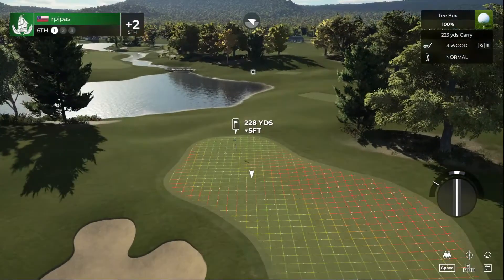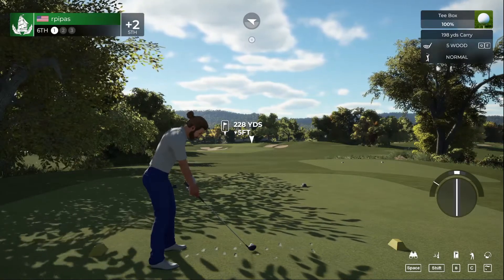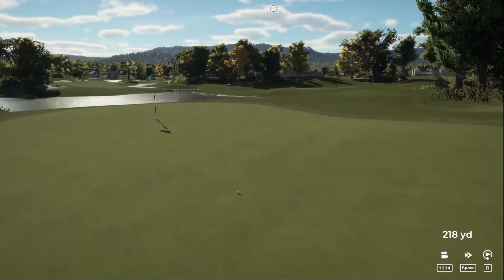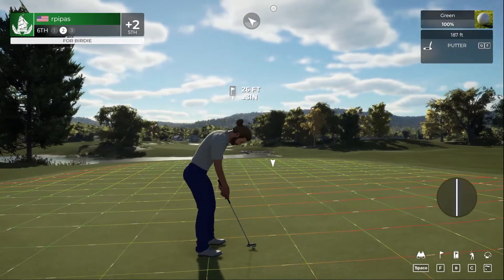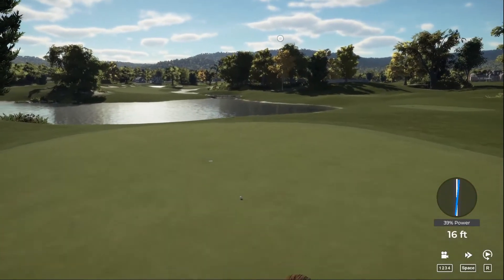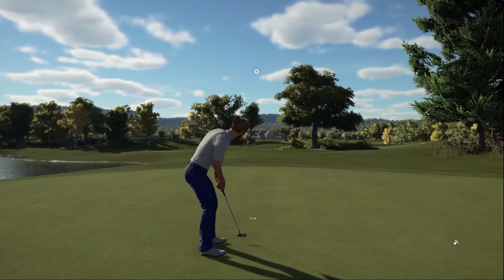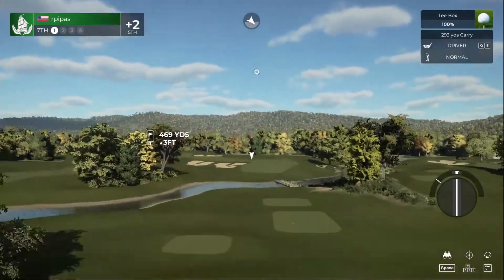We've got a par three in front of us. We hit the five wood, cut it right into the green — right to left. That'll work, nice approach. About a 26-footer from here. Could have used a little more power but not too bad. Par putt — down she goes. Sitting at two over for the round.